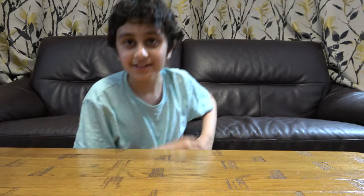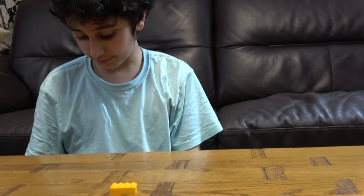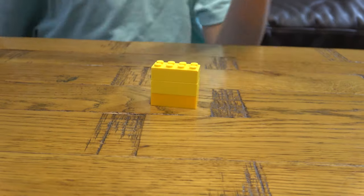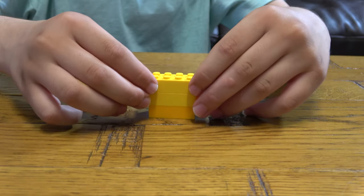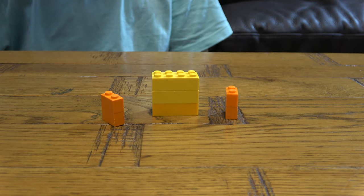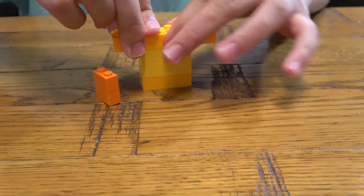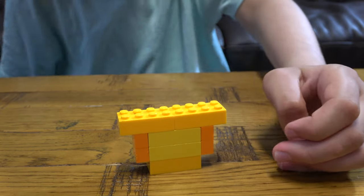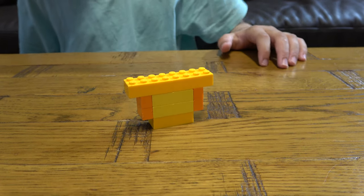The first thing you need is a brick, and then you're going to get two more and place them here. You get two of these and hold them there. Then you get these two, place them in like that, and put these underneath them. That's the main base of the Totem of Undying.